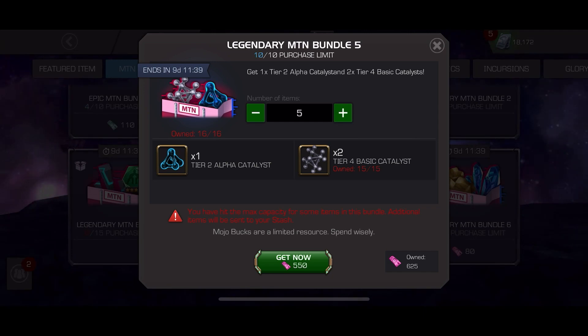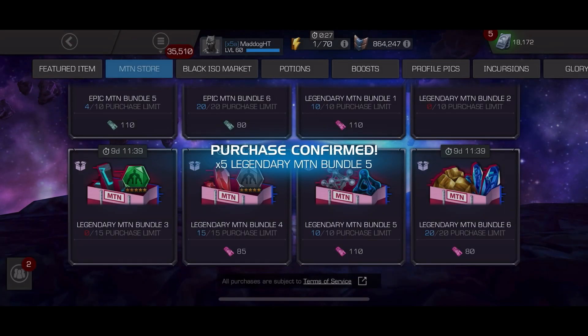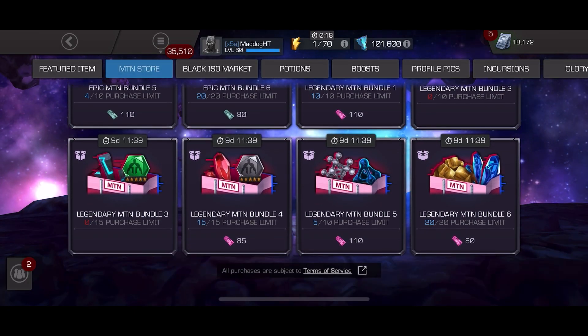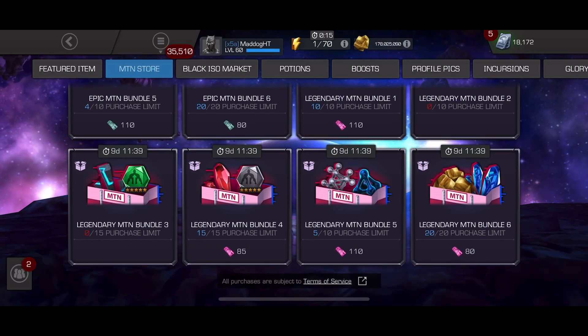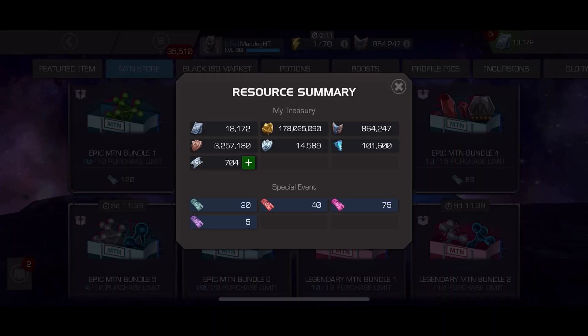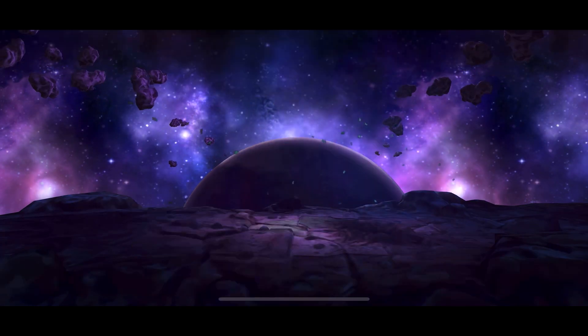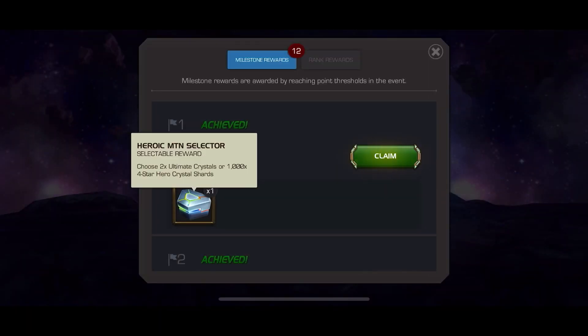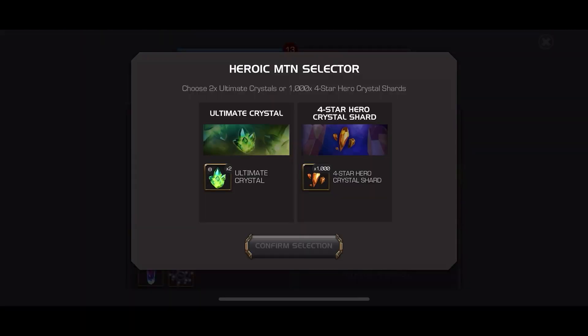I have a lot of that in the overflow right now. I'll probably end up selling quite a bit of tier one alphas because we've got quite a bit from that tier four basic combo. You can see I've spent all of what I can. We're going to go to the solo objective.